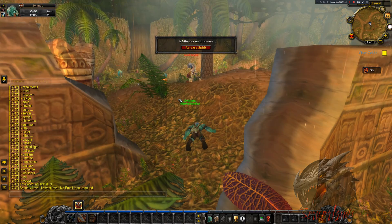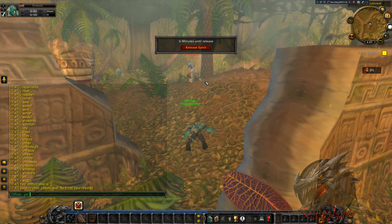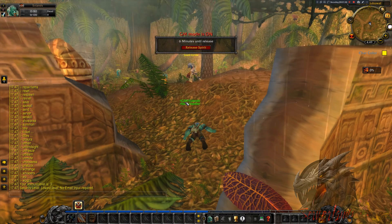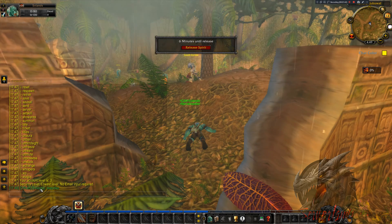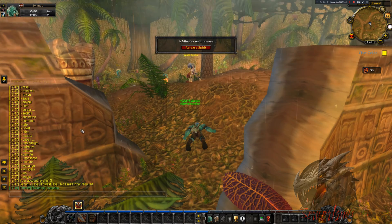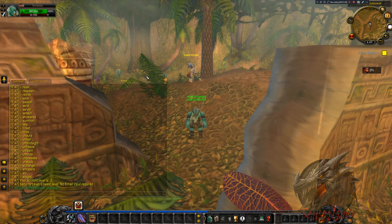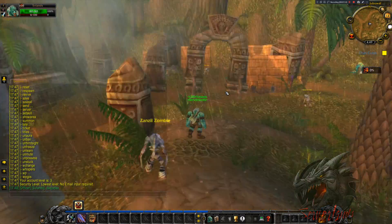To make it so NPCs cannot hurt me anymore, I simply do .gm on. While GM mode is on, you can see that I have a GM tag, but my chat does not have a Blizzard symbol, unlike many other servers you might have seen. Now I can walk around freely.